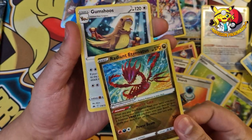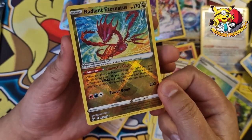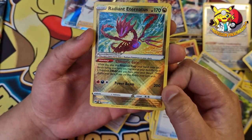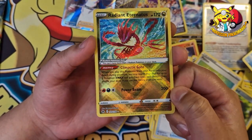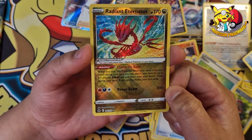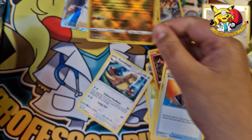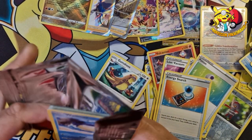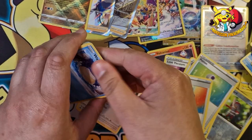Radiant Eternatus! But look at the shine on that — oh I love these radiant cards, they are amazing. We are on the last pack — can we get some last-pack big magic? I think there might be something here.